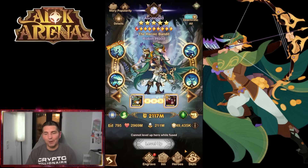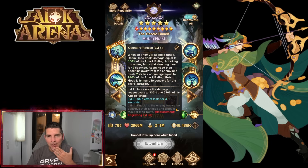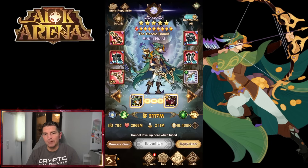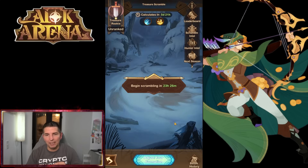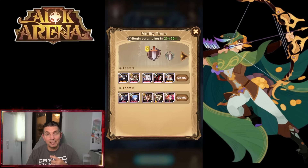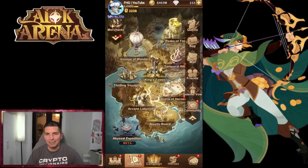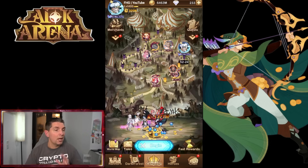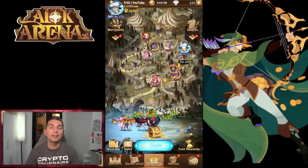I'm going to wait on the engraving past plus 30 — I'm on the fence on the PvP aspect. Most of the heroes I've built out for the Treasure Scramble, and we know right now you can pick the formation you're going with. This will be my first formation — interesting to see with the new hero dropping today how exactly we're going to use him. Alright guys, that'll do it for today's video — let me know in the comments what you think, and as always, thank you for watching.